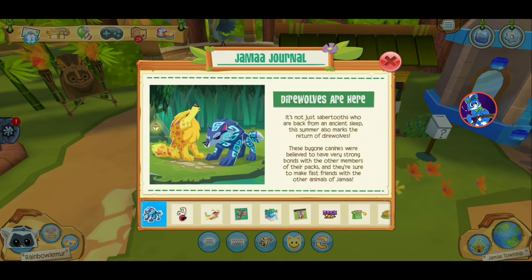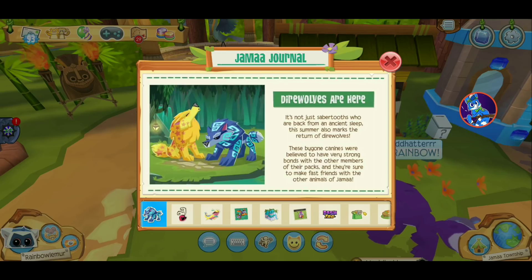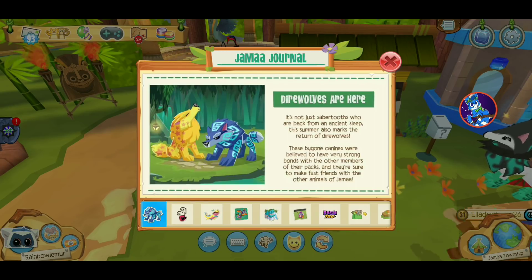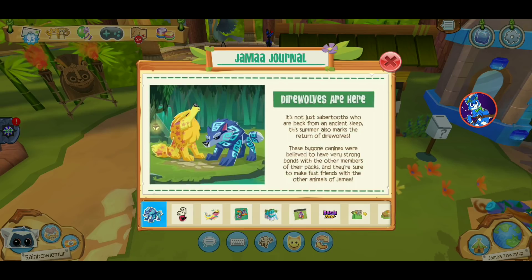Hey what up peeps, Fanebolemur here, and direwolves are now in AJ Play Wild. It's not just Sabertooth — we're back from an ancient sleep. The summer also marks the return of direwolves. These bygone canines were believed to have very strong bonds with other members of their packs, and they're sure to make fast friends with other animals of Jamaa.